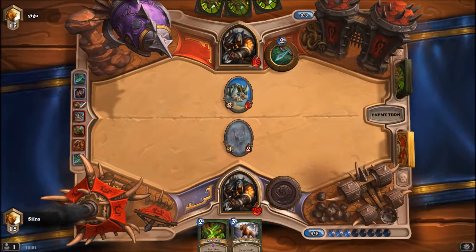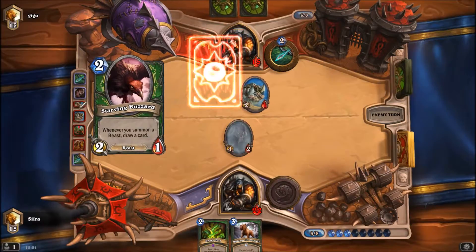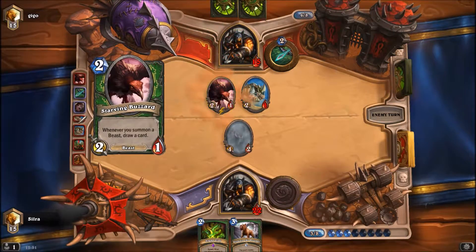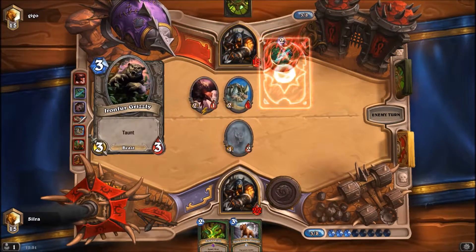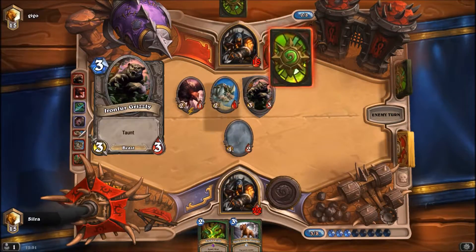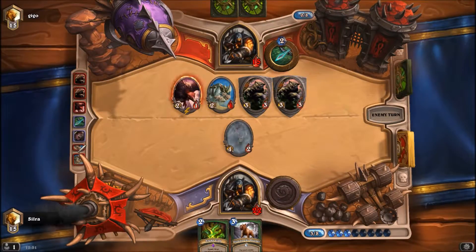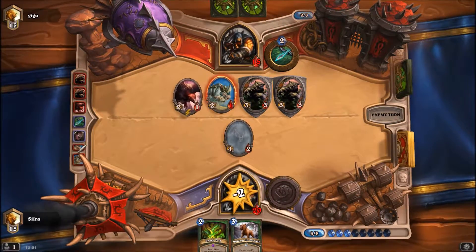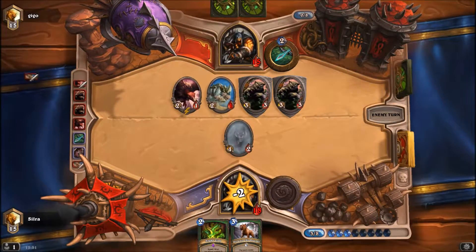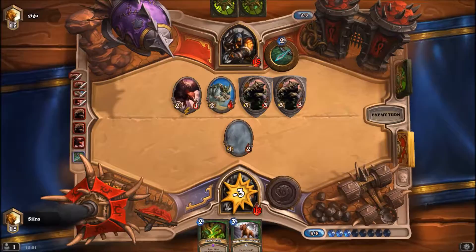Now I have an Unleash in hand. I am tempted — I admit I am pretty tempted to Unleash just to kill that one. Does he drop an Unleash here? No, drop the Grizzly. At least that gives me an Unleash-the-board opportunity essentially. I am gonna take a lot of damage this turn and I really need card draw ability or a taunt. A taunt would work. Give me Leoc, please — yes, thank you! Thank you for the Leoc. Leoc was pretty nice at this point in time.